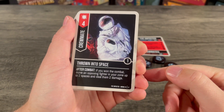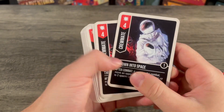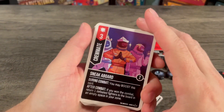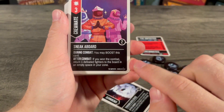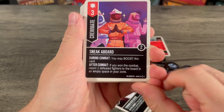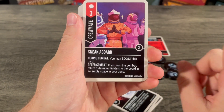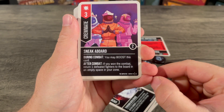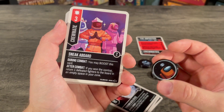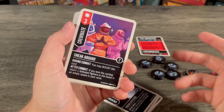After combat, if you won, move an opposing fighter in your zone up to two spaces and deal them two damage — ejecting them. That's the first attack. Another crewmate card: three attack with two boosts and two copies. This is Sneak Aboard. You may boost this card during combat. After combat, if you won, return one defeated fighter to the board in any space in your zone. It does not specifically say face down, so it is a face-up crewmate. Obviously if your imposter is off the board, you would have lost the game.